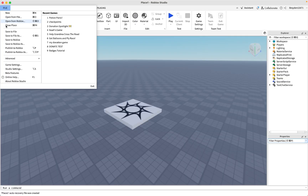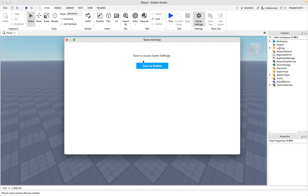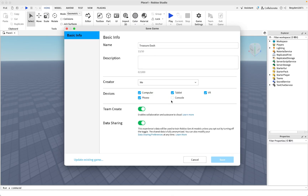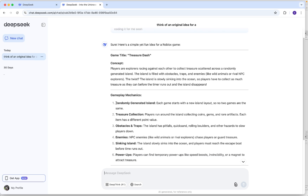Before asking it to script, I'm just going to save the game and name it whatever DeepSeek said — it's called Treasure Dash. Now I've got the game saved and I'll ask it to start coding.